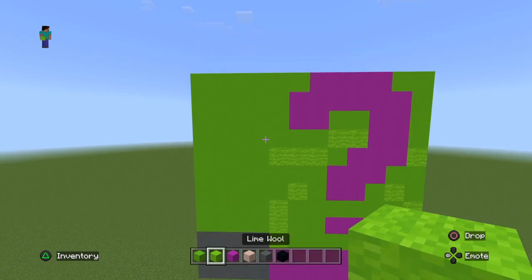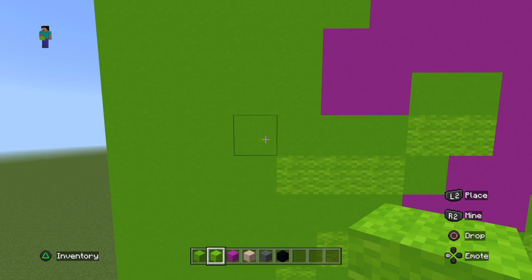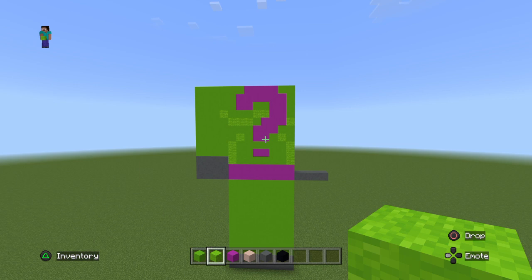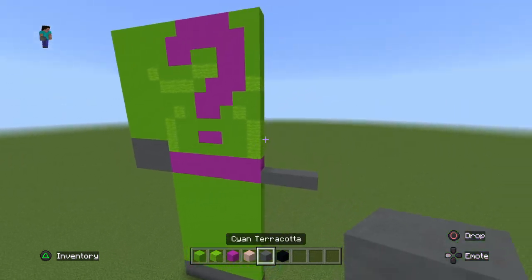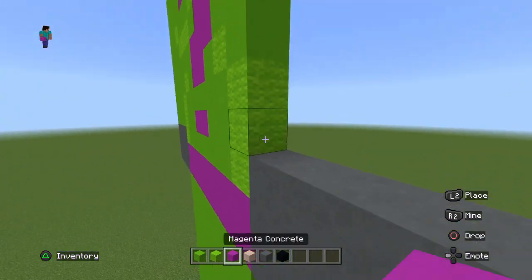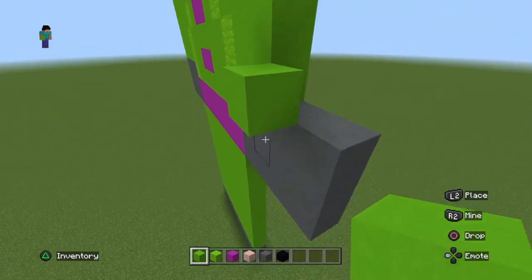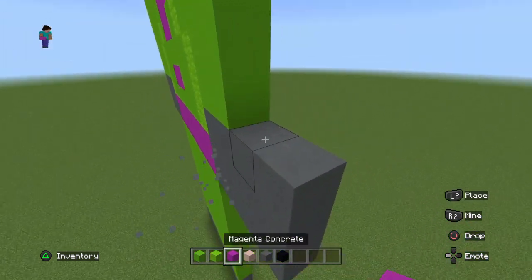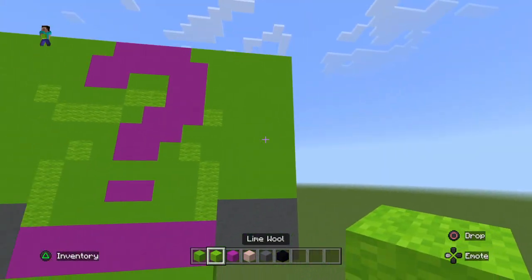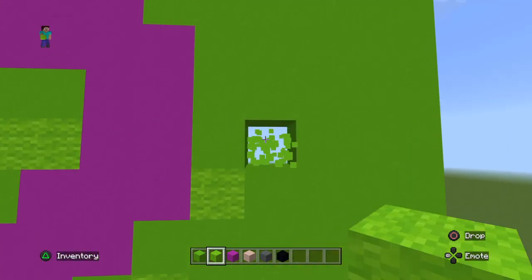Come to where these three lime blocks are and go up diagonally one and replace that with wool. Then do the exact same thing on the other side — two more rows of cyan terracotta, fill the rest with lime concrete, and once again come up to the wall here and go up diagonal and replace that with wool.